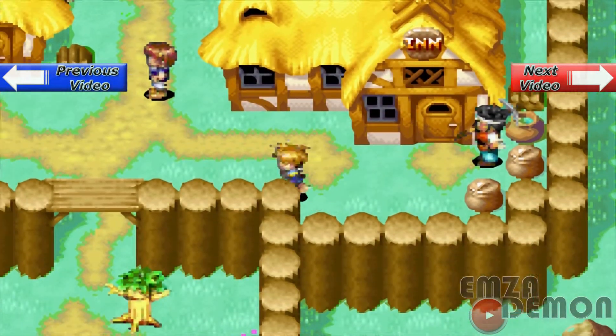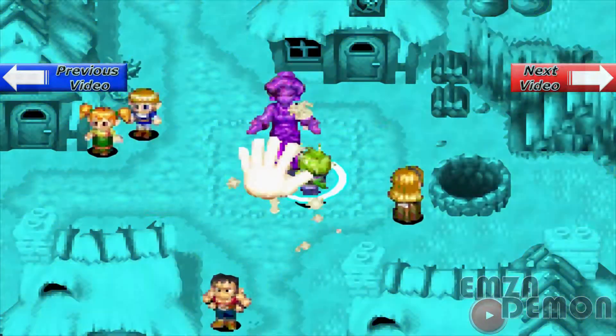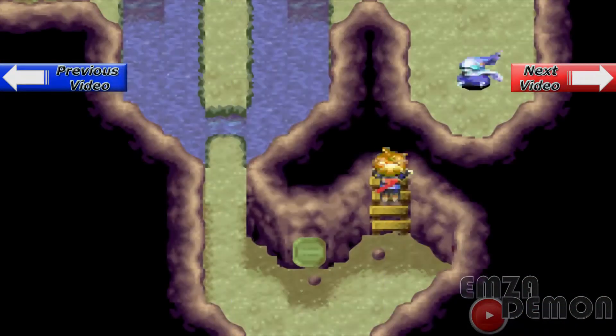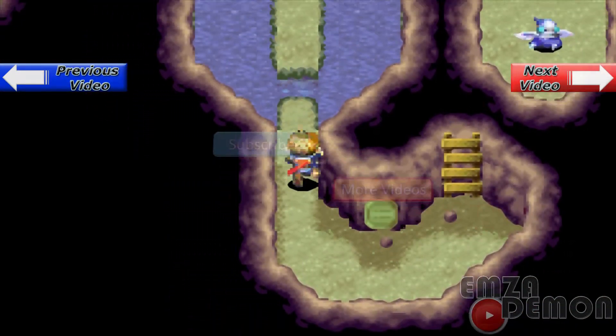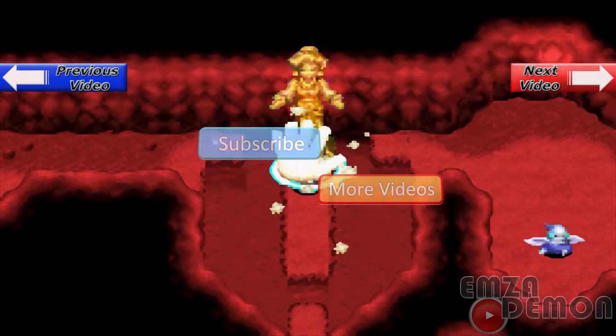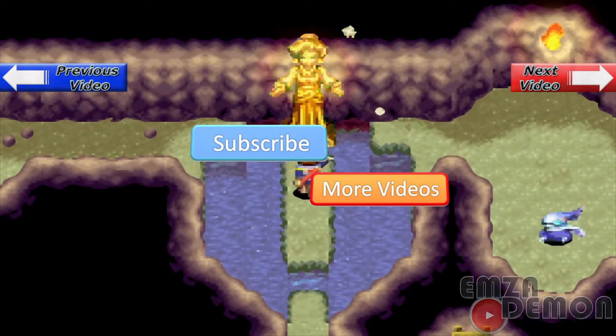Right now we're going up — we're going to get our Jupiter Djinn, which is underneath this statue here. Actually, I made a mistake — it's not this way, it's the other way. In the next video I'll show you guys how to get to this Jupiter Djinn.